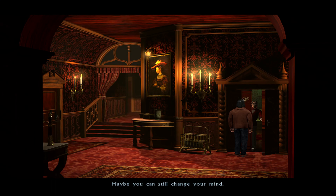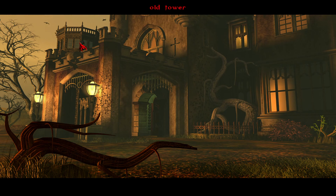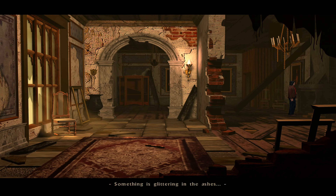The game's narrative is undoubtedly its strongest point. From the moment you step foot in the Gordon family estate, you're enveloped in a brooding atmosphere that feels reminiscent of Edgar Allan Poe or H.P. Lovecraft. Every corner of the sprawling mansion hints at a past filled with sorrow and madness, and the story slowly unfolds as you interact with various characters, examine objects, and solve intricate puzzles.